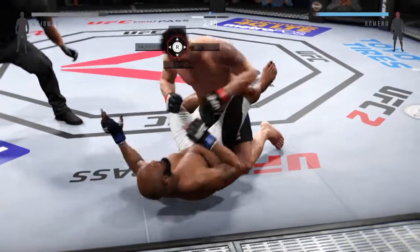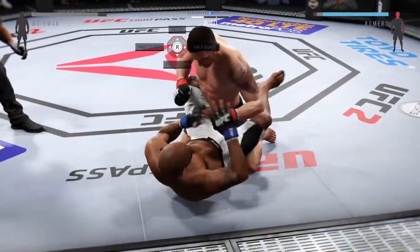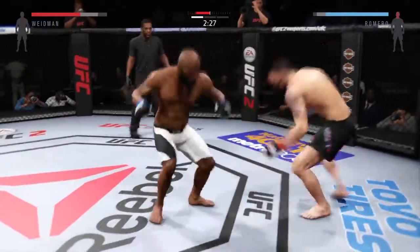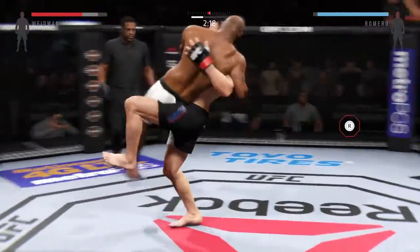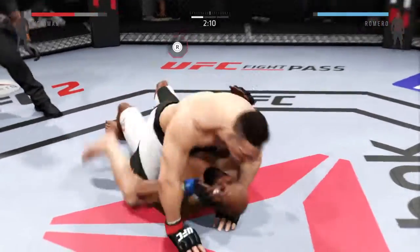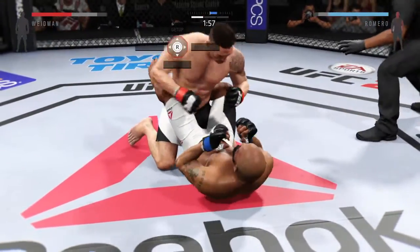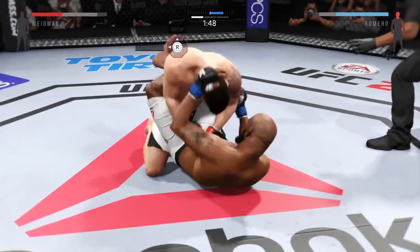Big shot! It's a nasty ground and pound. The All-American putting his striking skills on display. That's a vicious kick. He completes the suplex — that's wrestling right there. He goes to full mount. He's working some half guard now. Romero's right eye is looking pretty swollen. Big shot there, trying to finish it right here.